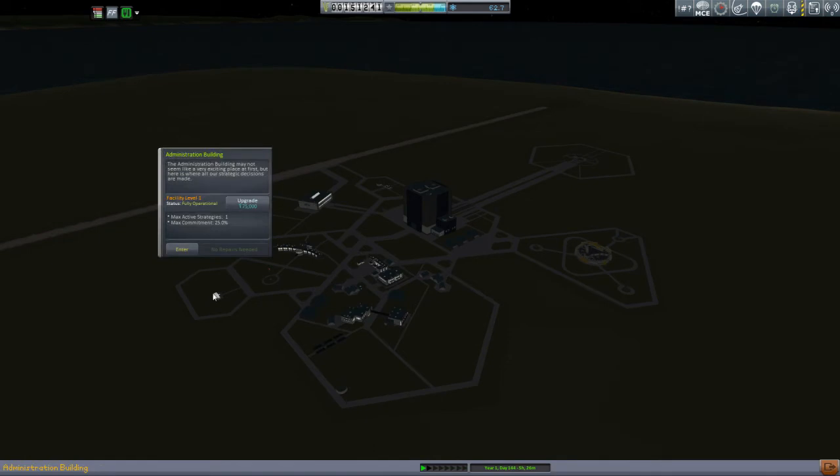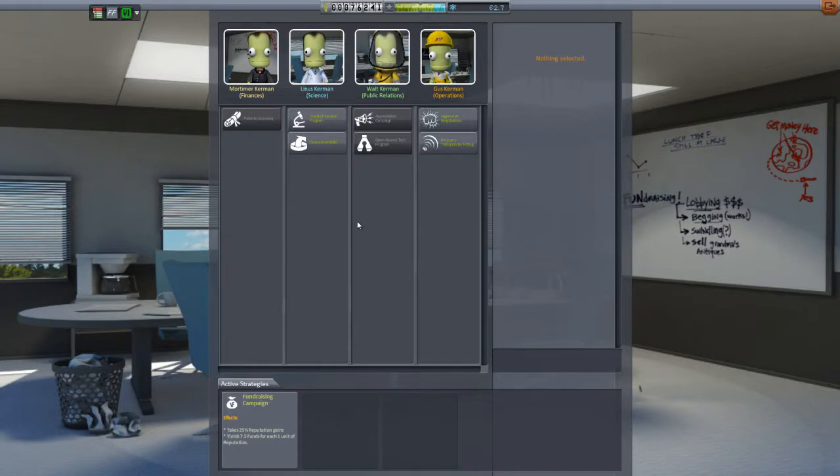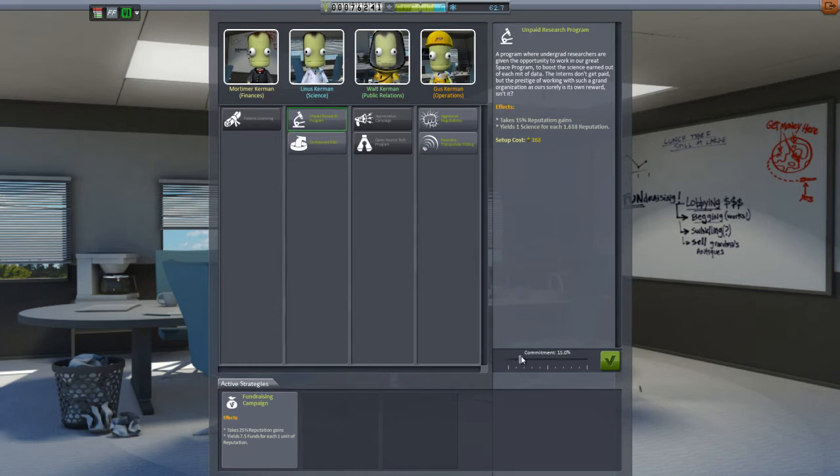While we wait for that, I now have enough funds to upgrade the administrative building, which will allow me to take up to 60% of my reputation and allocate it to different areas. I'm going to get into play this unpaid research program and devote 25% of my future reputation towards that. So from here on in, 25% of my reputation is going to be converted into science — that should help fill in the science tree just a little bit quicker.